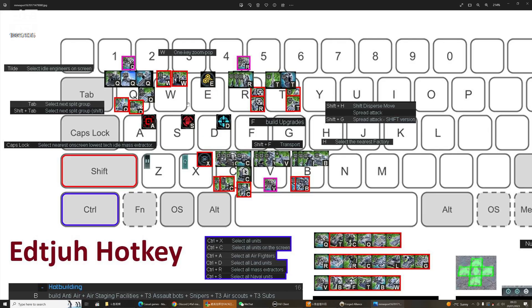Reclaim mod is with E, and I don't have anything for shift+E or ctrl+E, so that's something I can use in the future. Mass extractors are with R, fabricators with shift+R, intel with T, and artillery with shift+T.